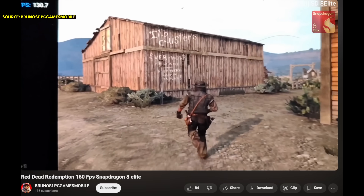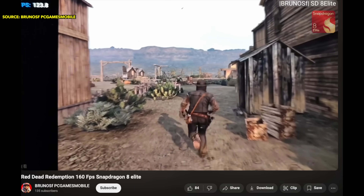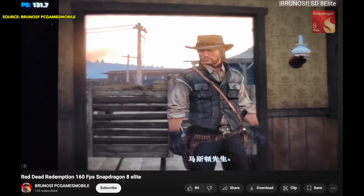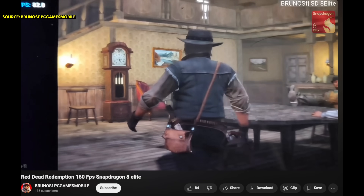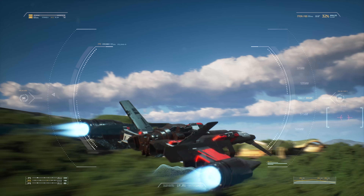It's even shown to run RDR1, a proper console game, at a whopping 160 frames per second. This video was posted by a Chinese blogger — we don't know about the graphic settings or the screen resolution — but it's still incredible that this GPU can actually do proper console gaming.